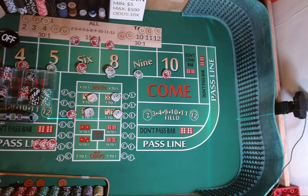Come out roll, place bets are off, hard ways are working. I forgot to do something — we are going to make our pass line now $20, so we're going to add $5 to it. Come out roll, dice are out. 3-2, 1-3.